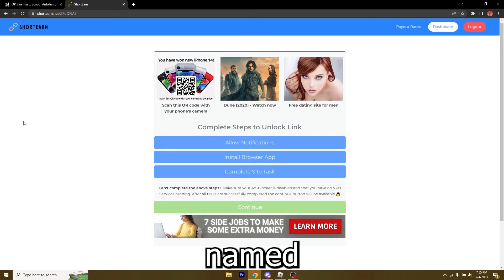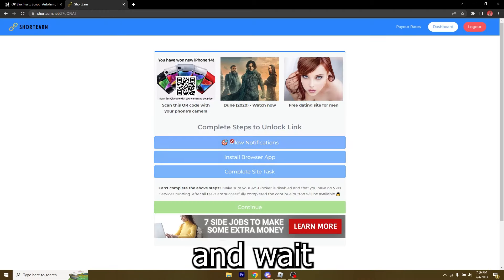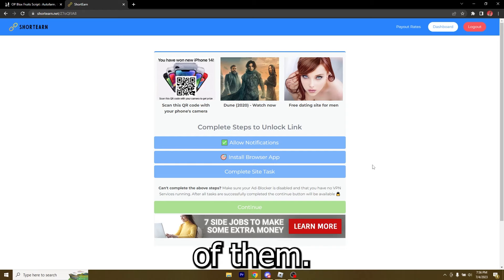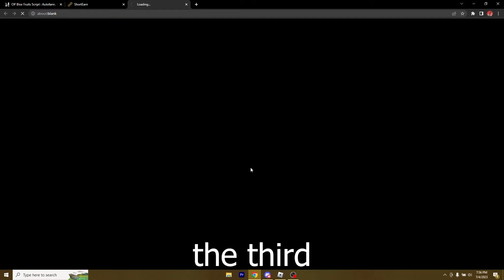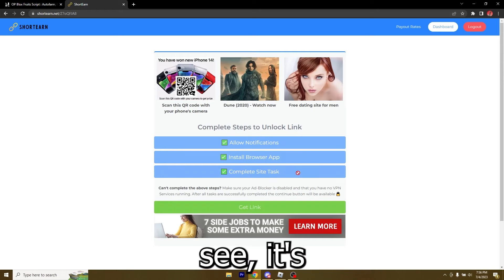First I'm going to show you how to actually get the script, and then I'm going to do a showcase. To get the script, just go ahead and click the first link in this video's description. Scroll down and click the first link to get to the page. Once there, scroll down until you see a blue button that says 'Get Script.' Click the button once — it's going to be a pop-ad, just close it, click it again, close the pop-ad, and the third time you click it it's going to be the real deal.